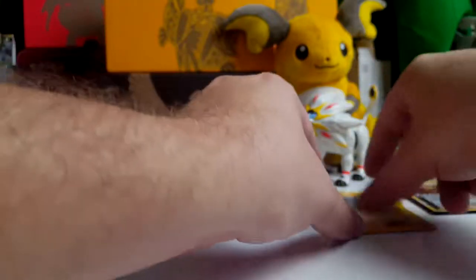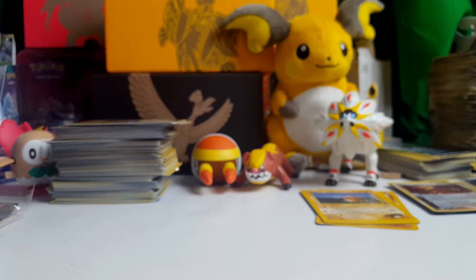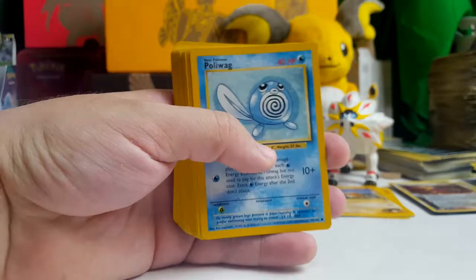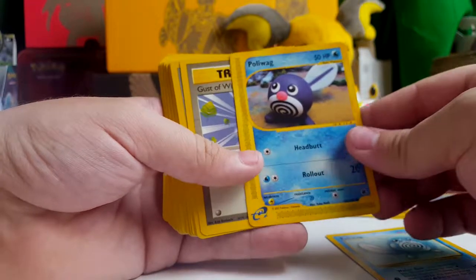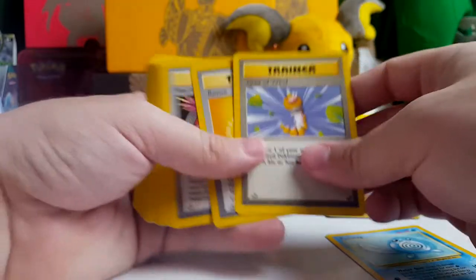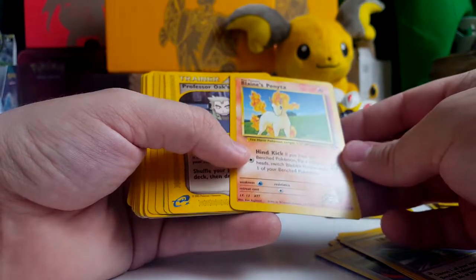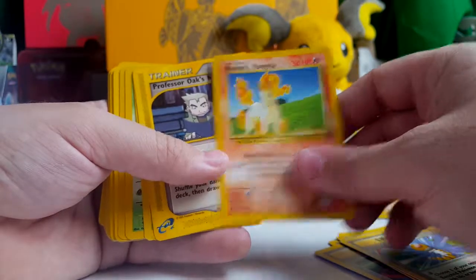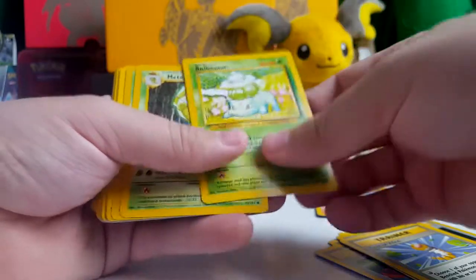Put those aside — the monster cards. I'm going to put the E-Series monster cards aside with the rares because I think those are really cool. It's just something I don't have much of, so I feel like they're rares when I get them. Blaine's Ponyta — that's pretty cool, I like that artwork quite a bit. Professor Oak's Research — that's rad.